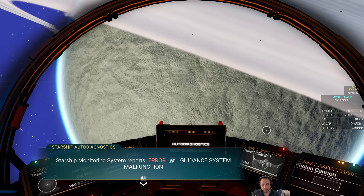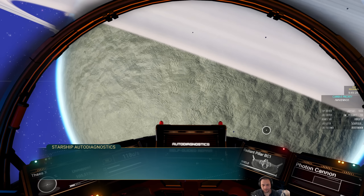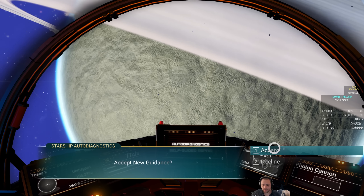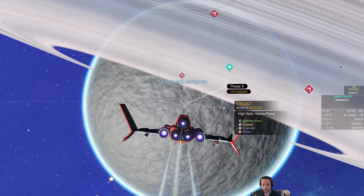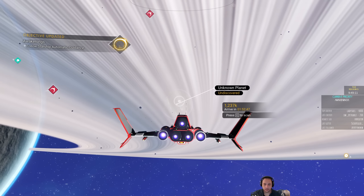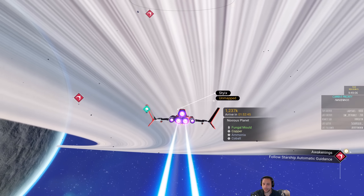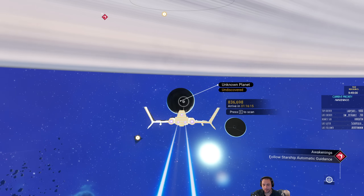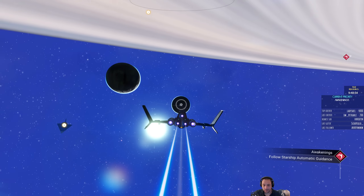Starship monitoring systems report: guidance system malfunction, searching for other routes. Destination obtained. Accept new guidance — sure. So, it's online but I'm on single player mode, so there won't be other players, but even though I'm single player, there are still discoveries made by other players. This solar system was not discovered by me — it was discovered by someone else.